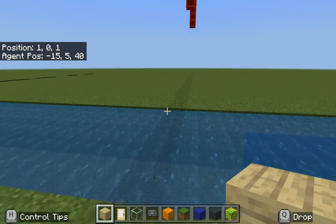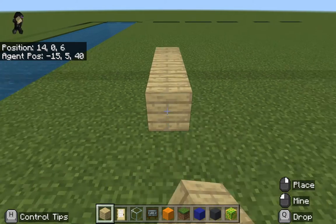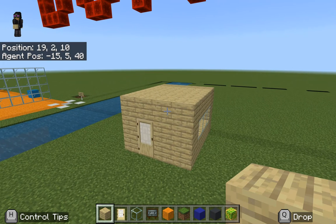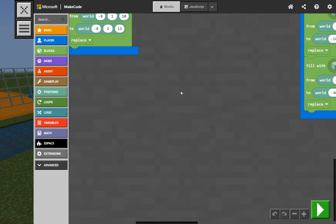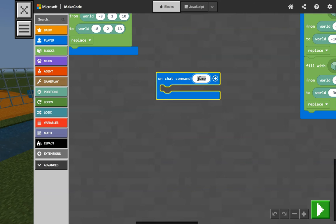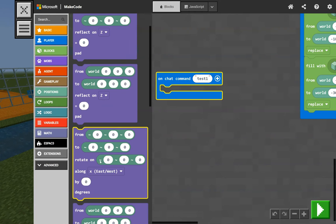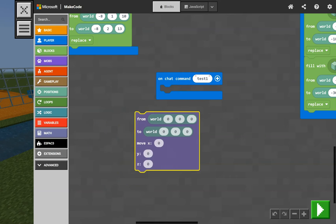So how can we use this? If we go into some empty area and build a quick little house — now this is not the best house ever, but it's a house — and if we wanted to use the move command, I hit the C key, find an empty area to drop some code into, and say when the player chats — we'll call this test one — and in the eSpace commands area I'm going to grab a command that says move from this world coordinate to this world coordinate, giving it some x, y, and z.